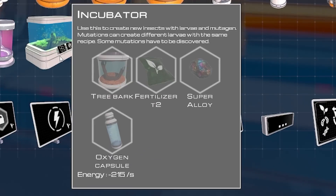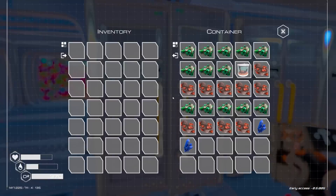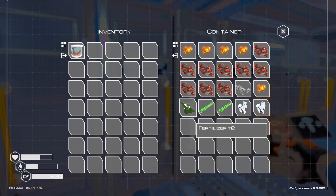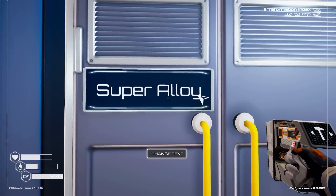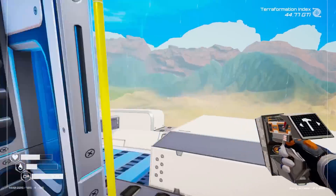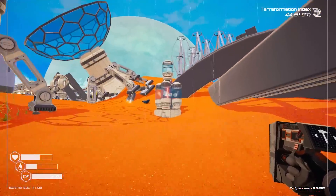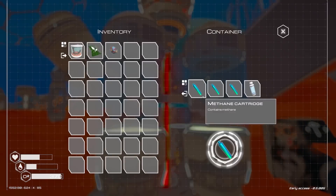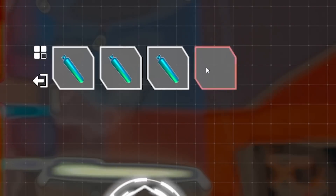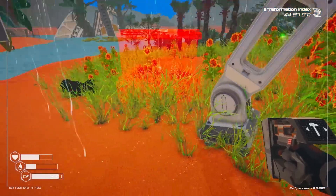The incubator needs tree bark, fertilizer T2, super alloy and oxygen. So let's go build one of them. I think stored up in these lockers I should have every resource I need — some tree bark, some fertilizer T2, and over here in the actually labeled super alloy locker, I have super alloy. For the oxygen, I'm going to head outside to the gas extractor — mainly it makes methane, but there's the oxygen. So now we've got the four resources we need.